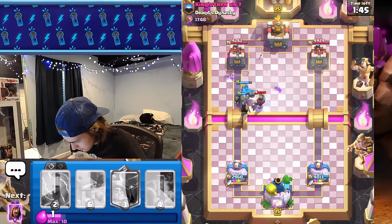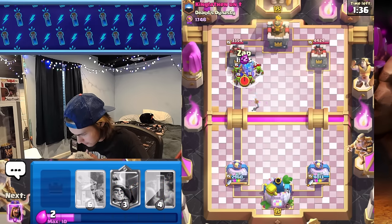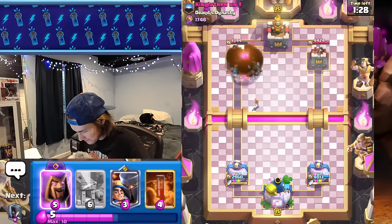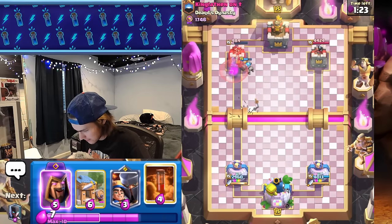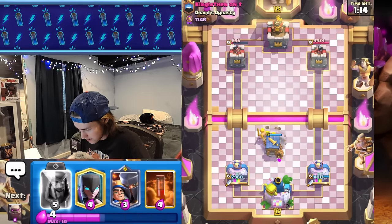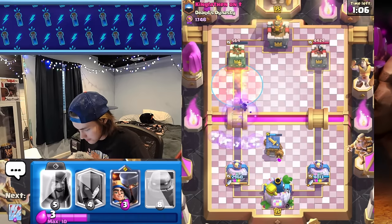Our golem should have a straight shot to the tower — I don't believe he cycled back to a tesla, so it's free range. We're going to zap these goblins, one bat helping out, and that's going to be tower. We can just cycle poison, evo zap, and arrows — that'll do enough. I'm not sure what he's running; he should have drill but he's not going drill at all. Poisoning that — arrows takes out the evo firecracker.